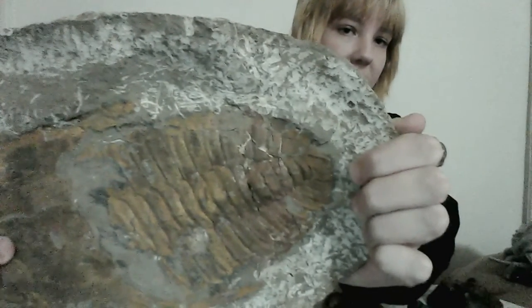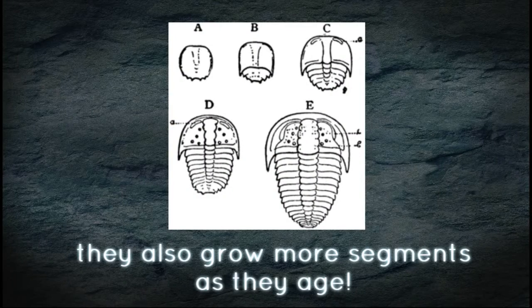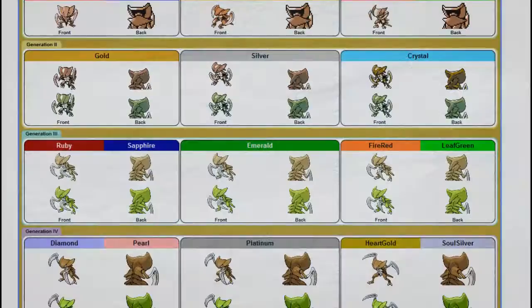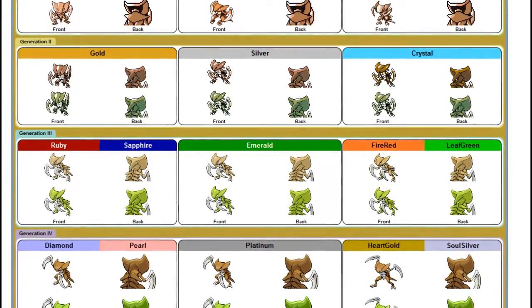Real trilobites commonly have between 2 and 16 segments, but may have more. Kabuto is basically a single-piece shell and doesn't have any defined segments. Kabutops does have them, but looking at sprites from the different games shows discrepancies over time. Newer sprites show Kabutops having 3 segments. However, Kabutops originally had a slightly different look — the Generation 1 back sprite shows it having a large plate on its back, which is similar to a trilobite's.